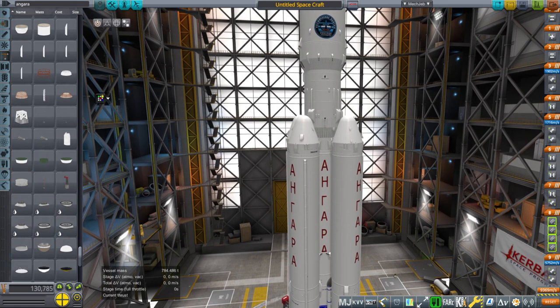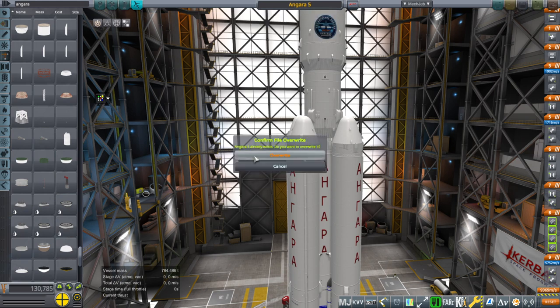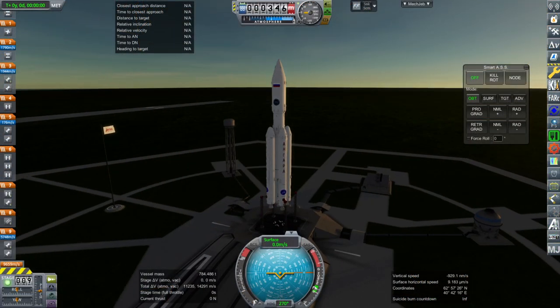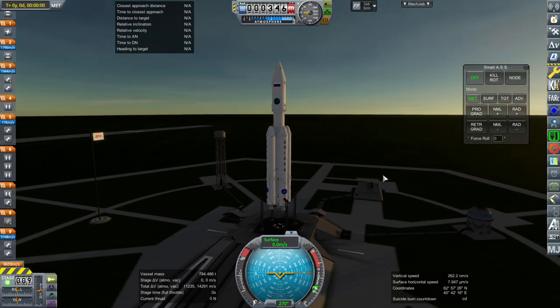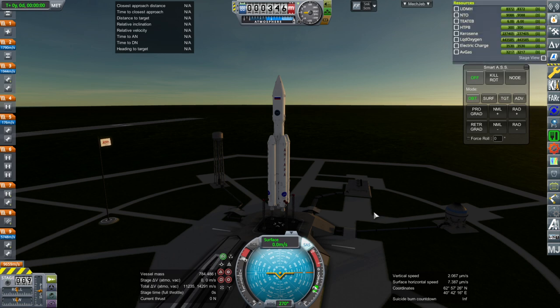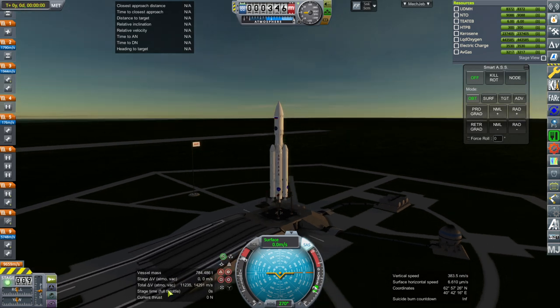So anyway, we have an Angara. I've set my launch location to Plesetsk, which is where they launched from. I'll overwrite the other Angara 5 save, and we're going to see how this works. This is about the time they launched — it was 5:50 AM UTC. I'll throttle up. Since it's going to go to geosynchronous orbit, we're not going polar, even though from Plesetsk you'd normally rather go polar.